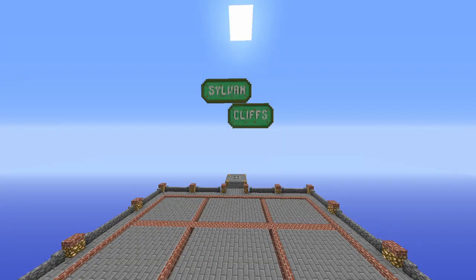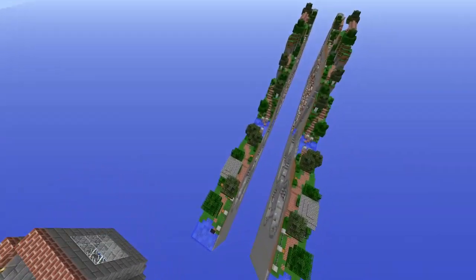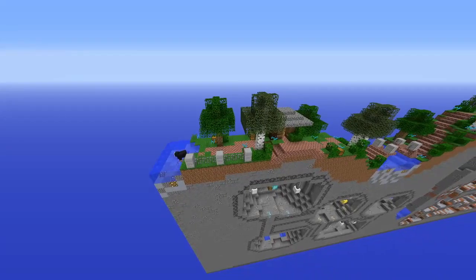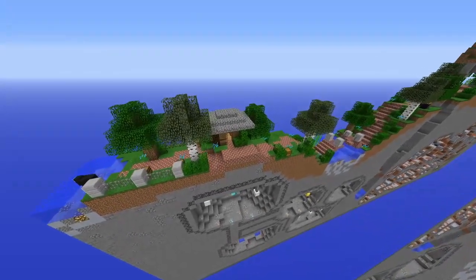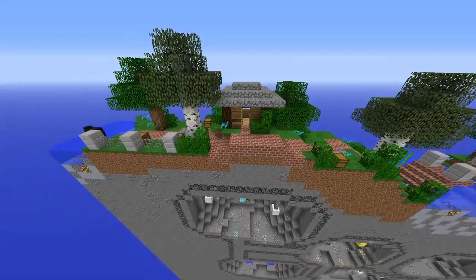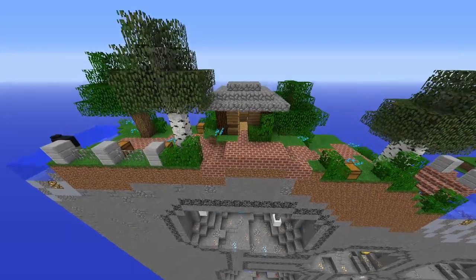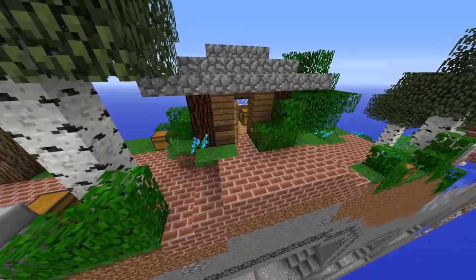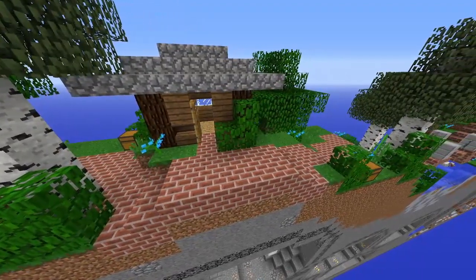Hello guys, welcome to a map breakdown of Sylvan Cliffs, a map by Subatomic Panda. This map starts with a basic water drop that takes you into your starting area. Here there are a selection of chests with basic resources, as well as a small hut that has an array of different resources that can be helpful in different ways.